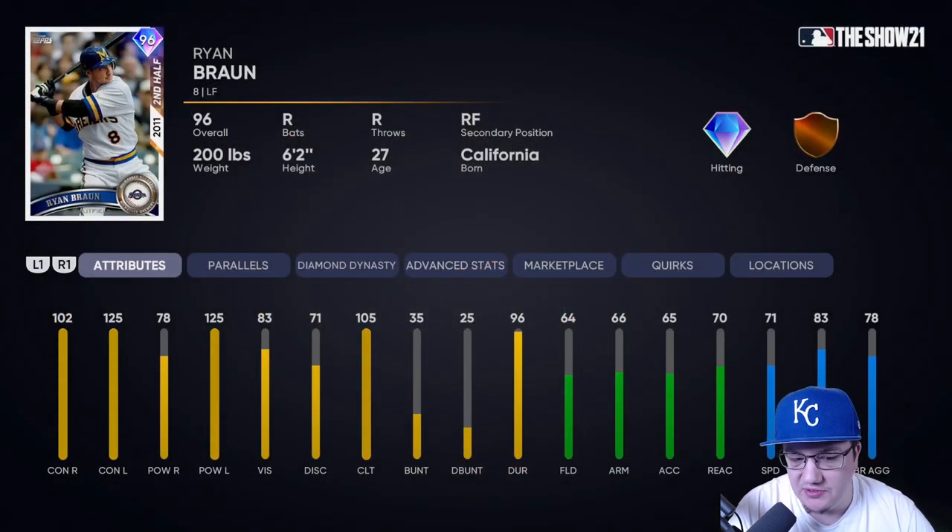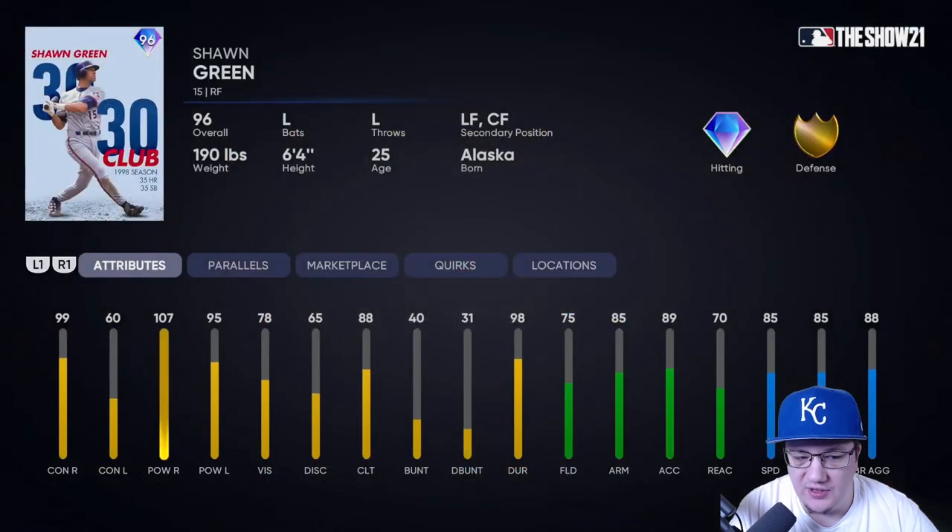Ryan Braun is probably the card I'm most interested in from a super comps standpoint, especially on legend difficulty. Whenever you've got 125/125, that's going to play well on legend because it's high contact and high power. He's only 102/78 the other way, and surprisingly fast at 71 overall speed, so he's a little faster in the outfield than you might think. Very comparable to Dante Bichette — only 64 fielding, 66 arm, not very good defensively, but we're playing him in left field.